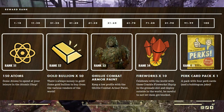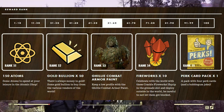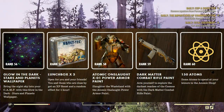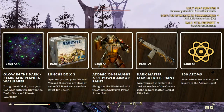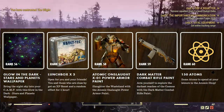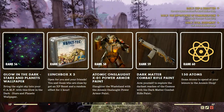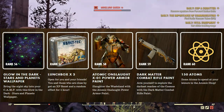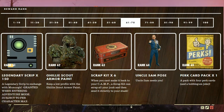At rank 51 we have 150 atoms. At rank 52, 50 gold bullion. At rank 53, the Ghillie combat armor paint. At rank 54, 10 fireworks. At rank 55, one perk card pack. At rank 56, the glow-in-the-dark stars and planets wallpaper. At rank 57, three more lunchboxes. At rank 58, the Comet Onslaught XL-1 power armor paint. At rank 59, the Dark Matter combat rifle paint — arm yourself to explore the darker reaches of the cosmos. At rank 60, 150 atoms.